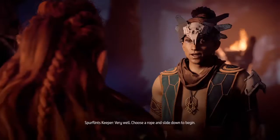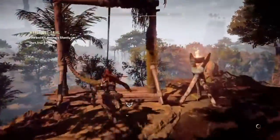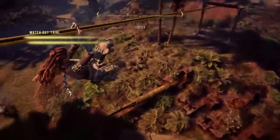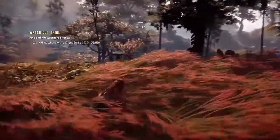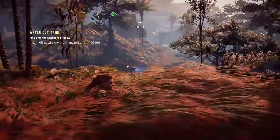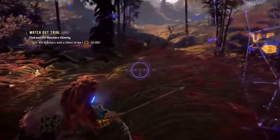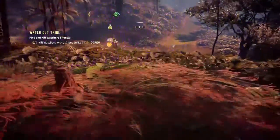Hey, what's up guys, it's Sean Ostino here and I'm going to show you how to kill four watchers in less than two minutes in the Watchout trial in Horizon Zero Dawn. First of all, choose the third rope from the left. Use the lure skill to bring the watchers to you to remain in stealth.